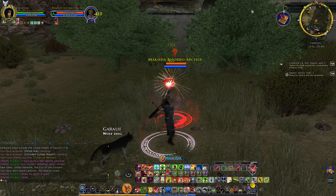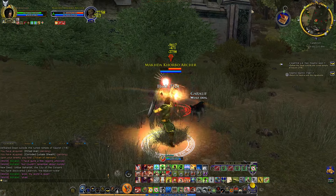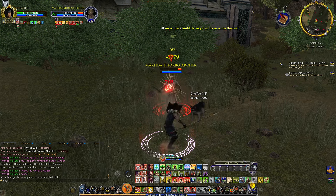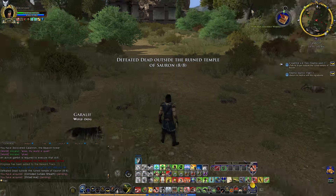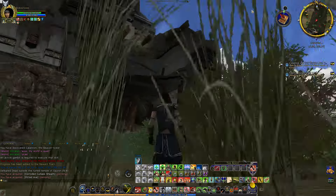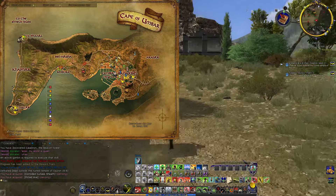We got the first one way back when we were listening to Yajak's story, what happened when he and Daxambath returned to Umbar. So yeah, we already have that deed opened. Talk to Sirgon outside the ruined temple of Sauron — oh, it's over there. So this one, the Beacon Tower of Elendil. Well, of course the name kind of gives it away, but it's something else.